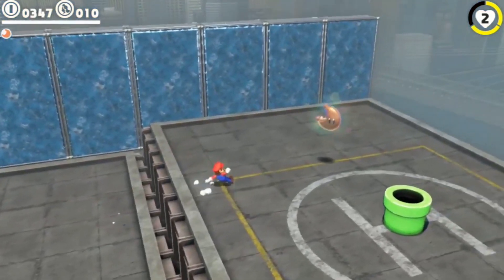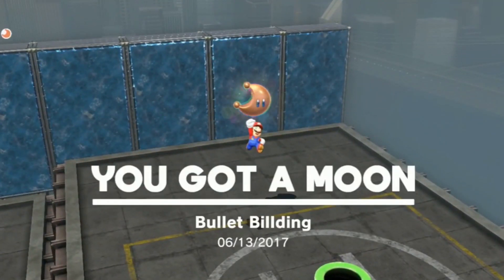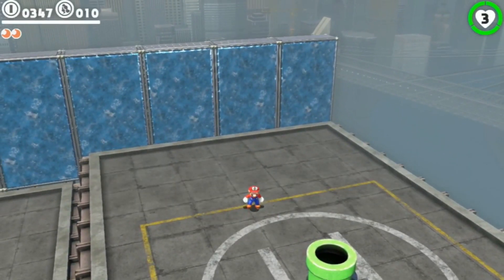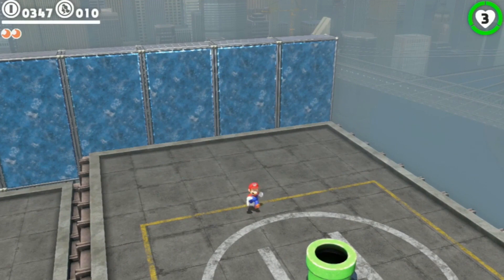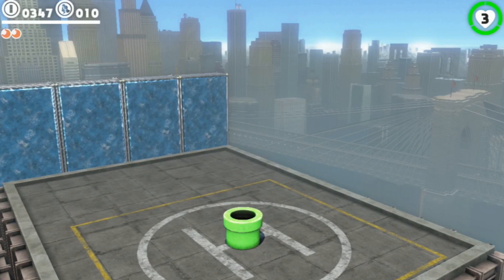One thing we haven't mentioned yet is that you're playing with Joy-Con with the wrist wraps attached, and that's a really fantastic way to play this game. It supports Pro Controller and other controller options, but you can do so much with the motion controls, and throwing Cappy feels very intuitive. I'm going to switch to a different section — the Sand Kingdom, which is also playable on the show floor.